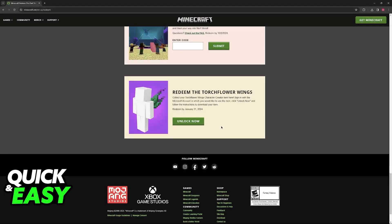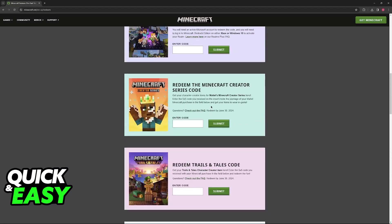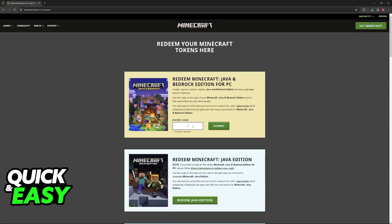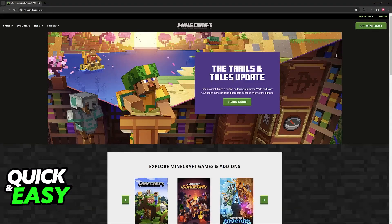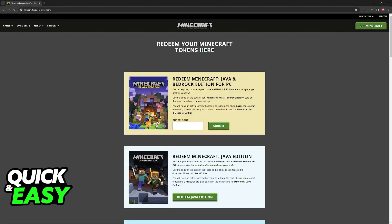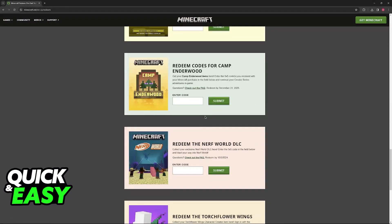So there's a lot of stuff to go over here, but all you have to do to redeem your Minecraft gift card is to find the specific option that you wish to redeem and input it here. As soon as you input the code, just click Submit. You will have to confirm your Microsoft account, and as long as you redeem it to a valid Microsoft account, you will have access to the full game or anything else that you redeemed through this page using your gift card.